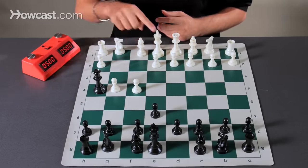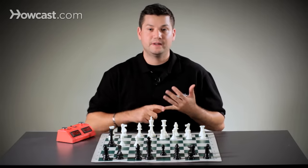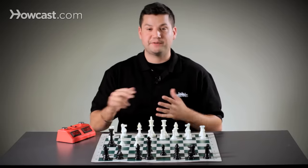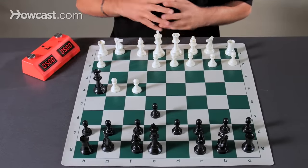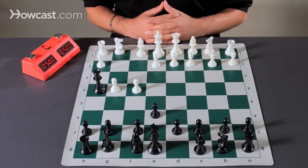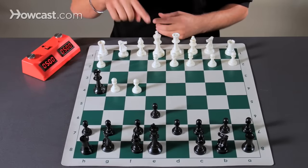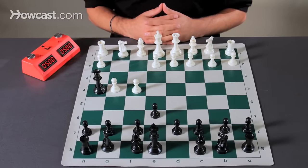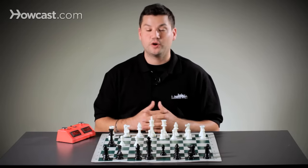Now in chess, when we're in check, we look for three ways to get out of check: it's either to move the king, to block the check, or to capture the checking piece. In this position, the king has no safe squares to move. There are no pieces that can interpose or block the queen from checking the king, and there are no pieces that can capture the checking piece or capture the queen.